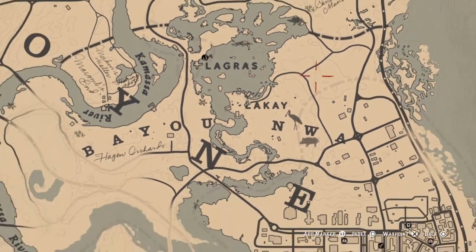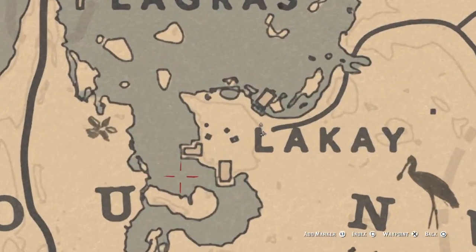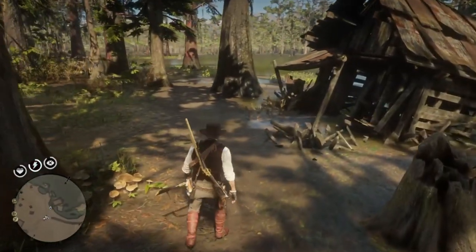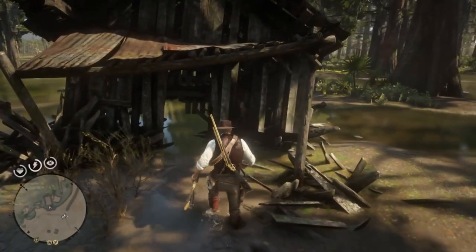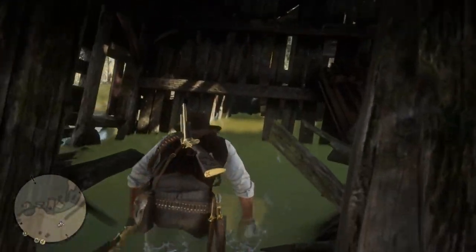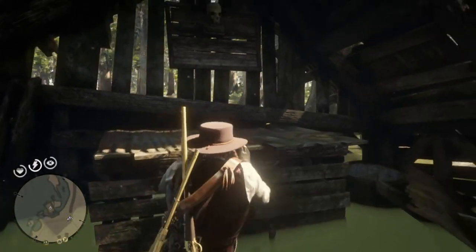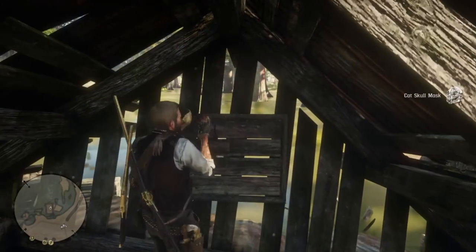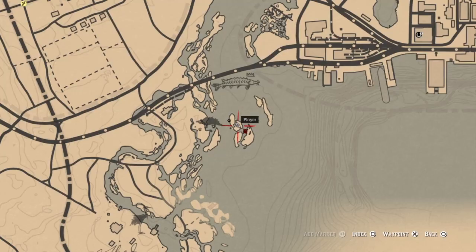For the next item we want to be in the swamp area, just north of Lagras on the L of Lagras. You will find a shack that's kind of busted down. You need to go in but you'll have to crouch down to get in because the back is waterlogged. Duck through, then find a little ledge to jump up onto, and here you will find the cat skull mask — another freaky-looking item.